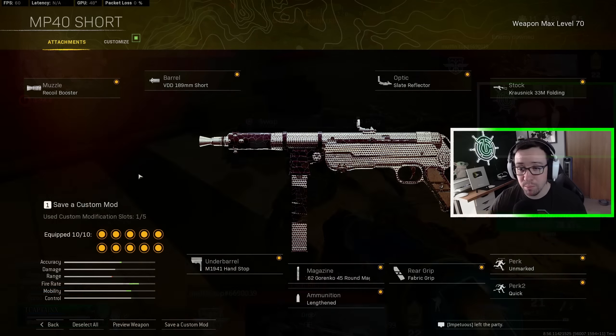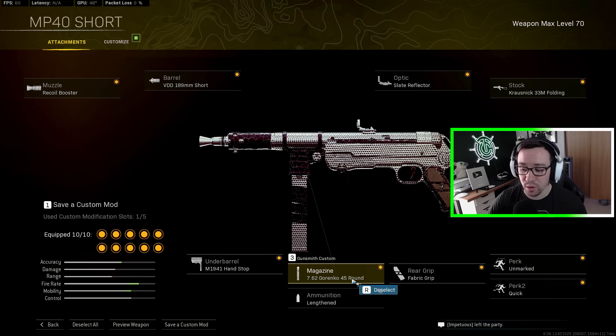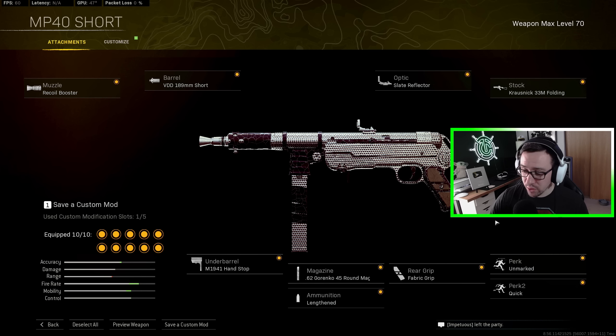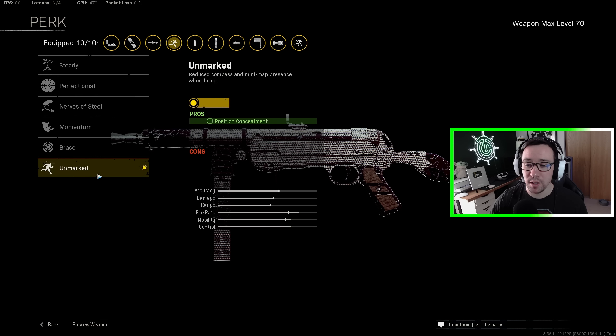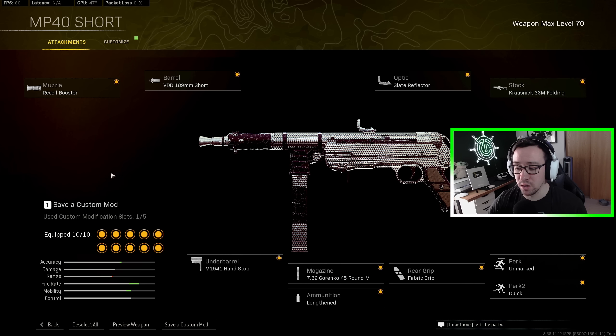For the MP40 loadout, we're going with the short barrel and the 7.62 45-round max. For all Vanguard SMGs, the recoil booster gives us the fastest possible TTK because it directly increases fire rate. However, just know you will show up on the mini-map when you shoot and you won't be silenced. The MP40 does have an interesting perk called Unmarked — basically you still ping on the mini-map when shooting, but very briefly; it pings and immediately goes away, unlike a completely unsilenced gun. The Handstop I highly recommend, as it helps quite a bit with recoil surprisingly.